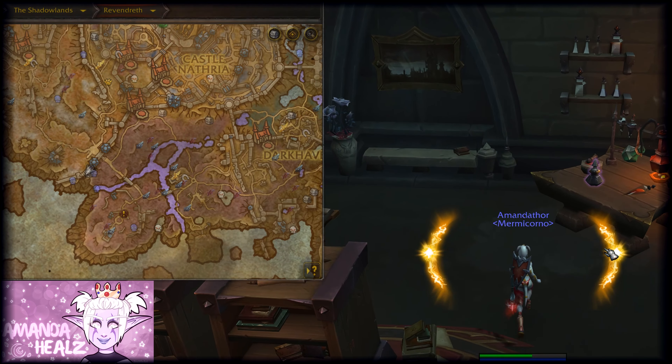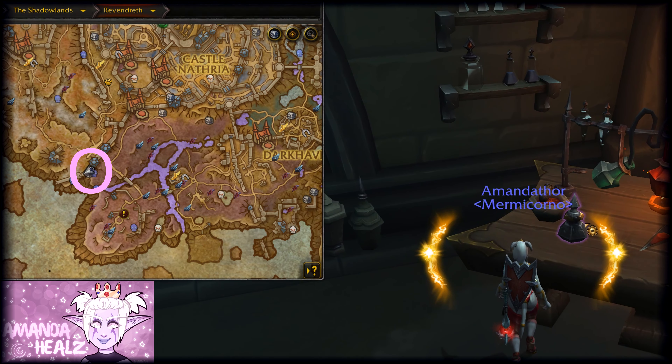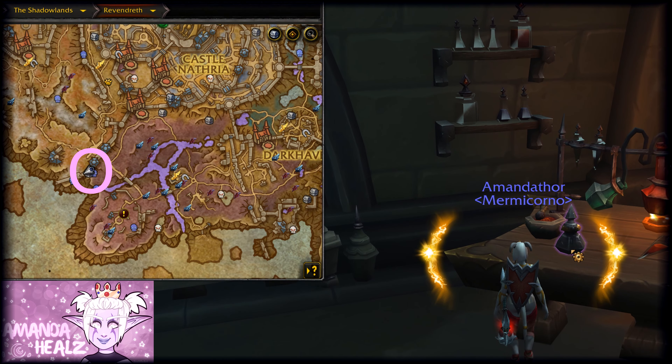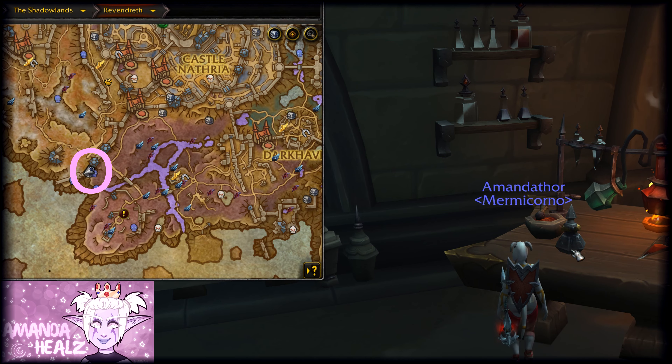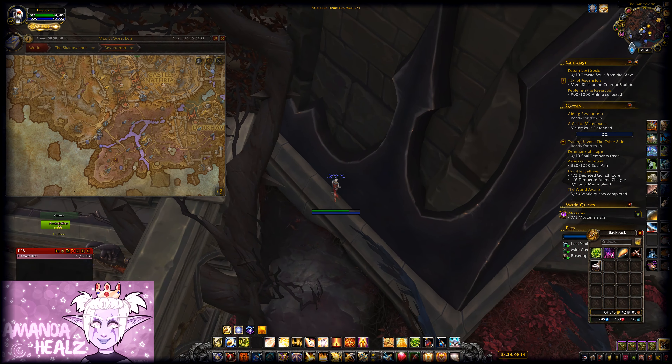The first thing you will need to do is go to Revendreth and find the Forbidden Ink, which is located here inside this building on the table. Pick up the Forbidden Ink and then head over to this location here.